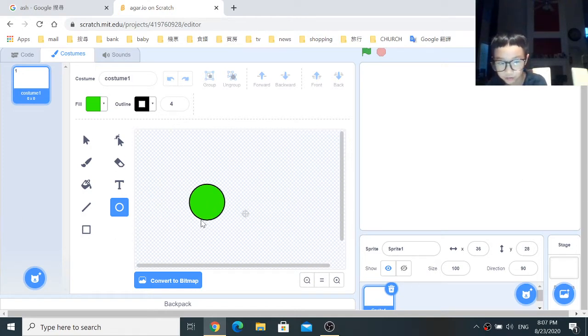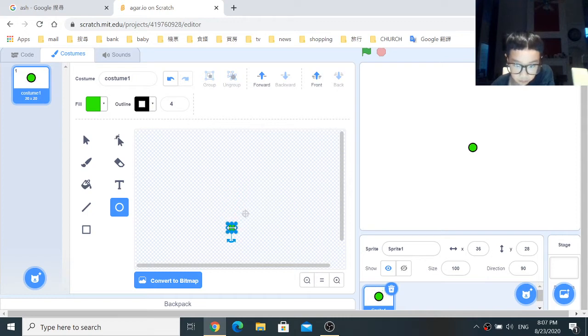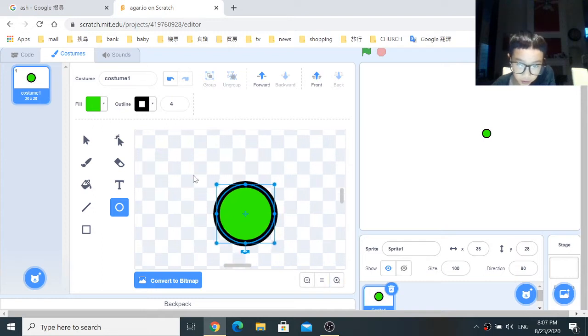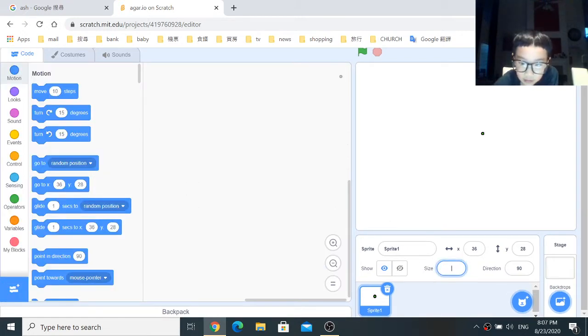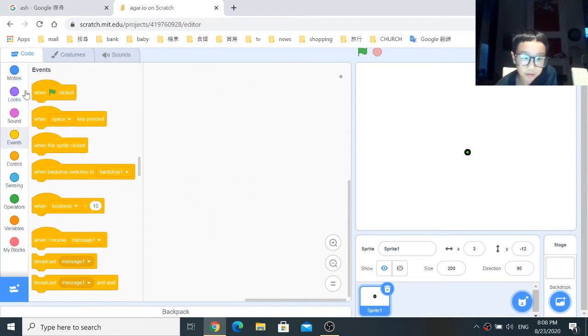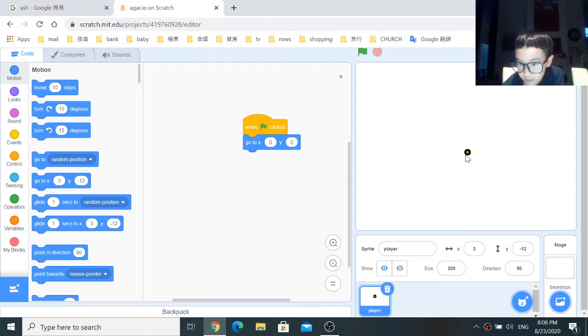If you press Shift you can make a perfect circle. Set the size to 200 — this is gonna be the player. We're gonna need some code. First I'm gonna name it Player. Go to Events and grab the when green flag is clicked block, then go to Motion and get the go-to X, Y block and set both to 0, which is exactly the middle.